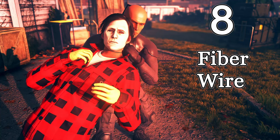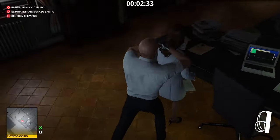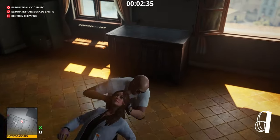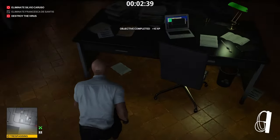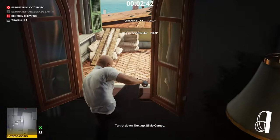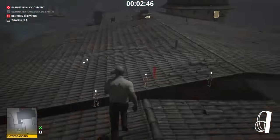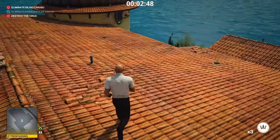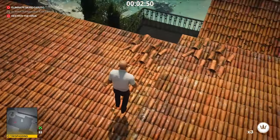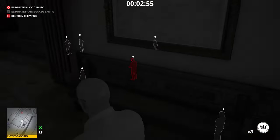Number 8 is the fiber wire. Not only is it completely silent when you take the kill, but it also puts you immediately into a drag animation, allowing you to hide the victim as fast as possible. In my personal opinion it's the best lethal melee in the game. The reason it's only number 8 and not higher is because the coin and lockpick combination loadout is just far too prevalent — it is the optimal way to play.